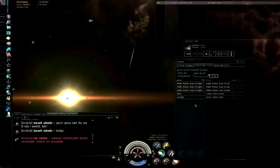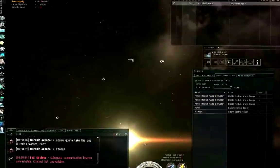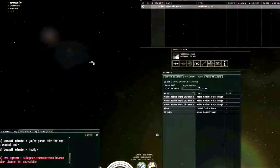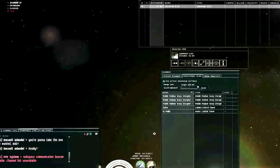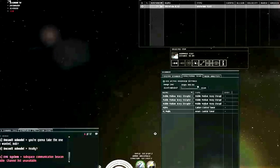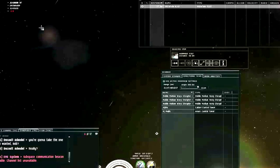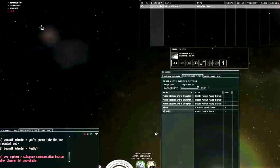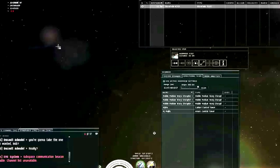I'm seeing a couple of control towers on directional scanner, so somebody lives here. Wormhole systems have a name that looks like this: J140608. It's also called the locus signature. If anybody asks you for the locus signature, that's really just the name of the wormhole system.